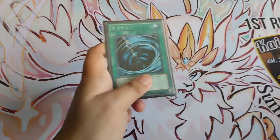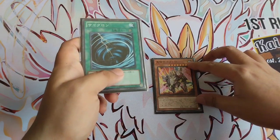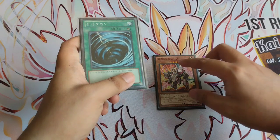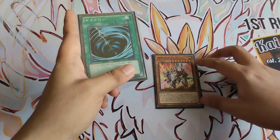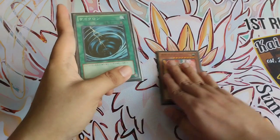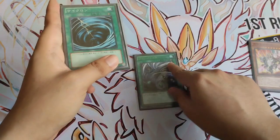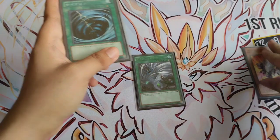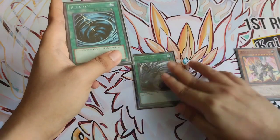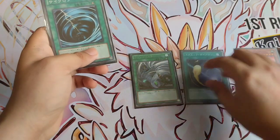Coming in at number five, we have Mystical Space Typhoon. This card is mainly used to answer Centurion, because as we all know, Centurion uses their monsters as continuous spell or trap cards. You can use MST to nullify those mechanics so they won't gain card advantage. MST is also useful if you cannot afford the discard cost from Twin Twister — if your hand doesn't allow you to discard an important card, it is right to use MST over Twin Twister.